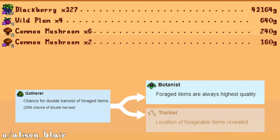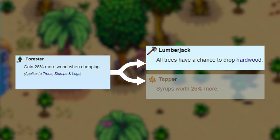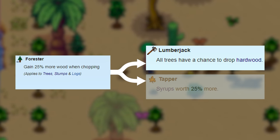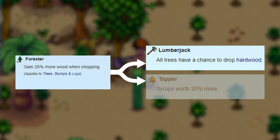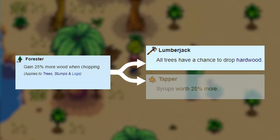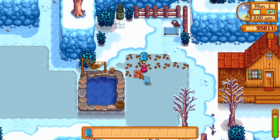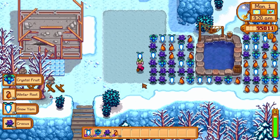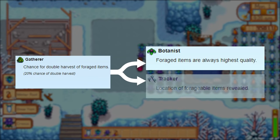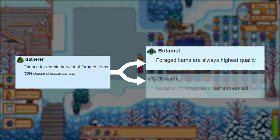Some people have even made decent money using the Botanist profession during berry seasons coupled with the bear's knowledge, but I think there's a better route. I classify wood as something you can't have too much of, and choosing Lumberjack means you won't have to make a trip to the secret woods every time you need hardwood. In my opinion, Lumberjack is the best profession to have 95% of the time, with one exception: during winter, if you mass produce seasonal winter seeds and replant them for profit, it could be worthwhile to switch to Gatherer/Botanist for your last harvest. It's a very specific situation, but worth mentioning.